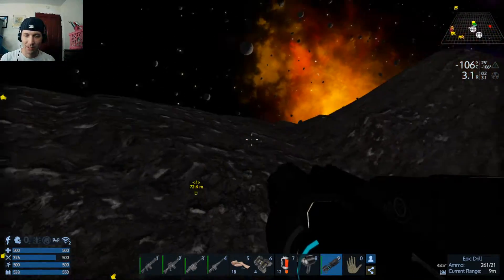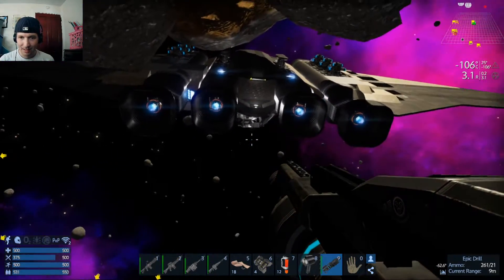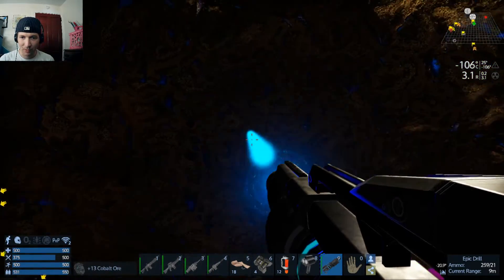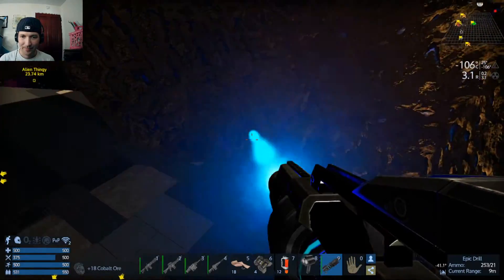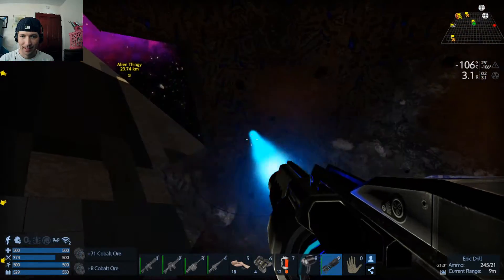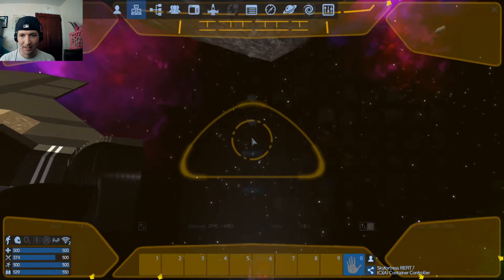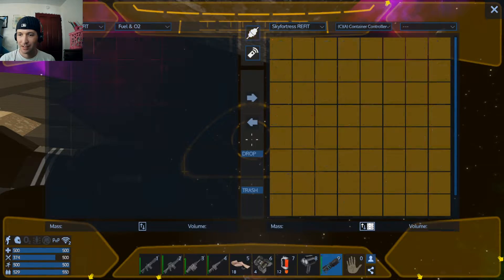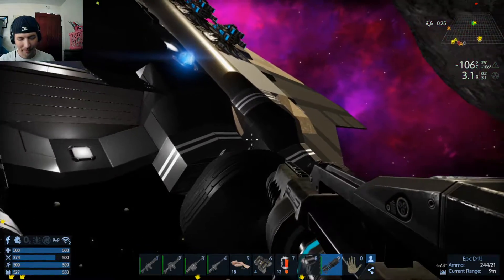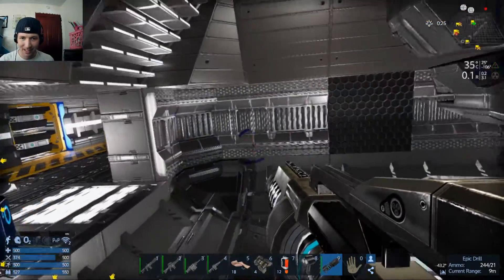We might hit that silicon asteroid as well. There she blows. There's quite a bit more here — let me just have a quick swipe at it. There we go. Cobalt — that's a good amount for where we're at right now.